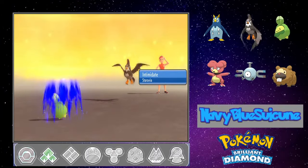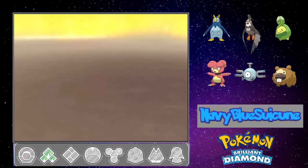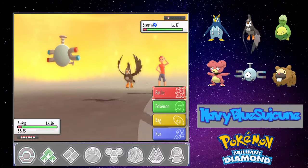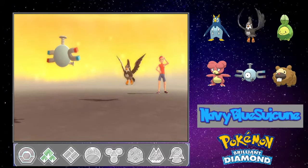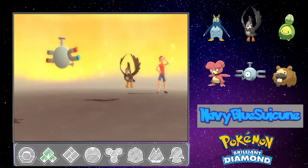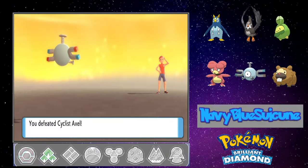Actually — Intimidate. This might be a good opportunity to see what E-Mag can do. Switching from Flora to E-Mag. Growl — alright, let's use Spark. It's super effective! Double Team — trying to avoid us. E-Mag, one more — yes! So far, our newest party member is starting to deliver. We defeated Axel — hey, not bad!